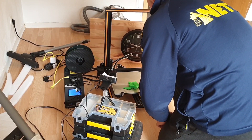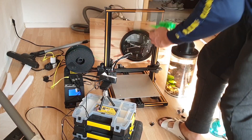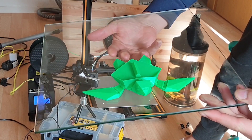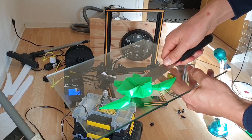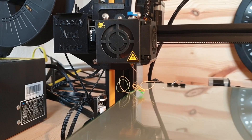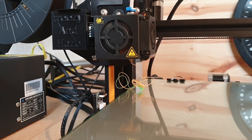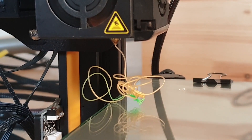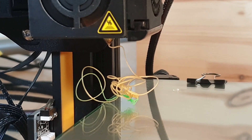The turtle is looking really nice. Look at this — looks gorgeous. Last but not least, the golden shell. First we got to get the green filament out of the nozzle so we get a nice golden color.